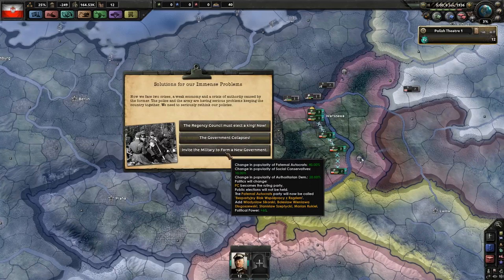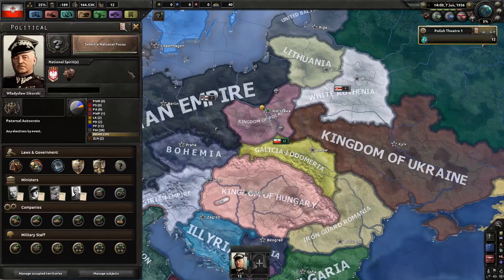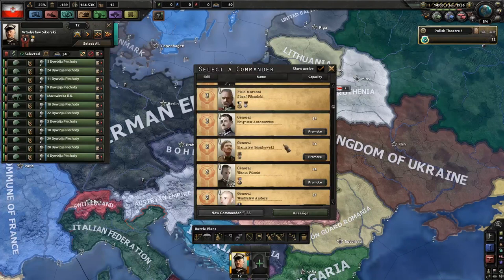On the 6th of June 1936, you are going to get the pop-up 'Solutions for Our Immense Problems.' This is a very important pivot point in how Poland is going to form its government. You have three options here. We're going to start with inviting the military to form a new government. Once again, whenever you formally choose your government, the Great Debate National Focus will bypass itself.